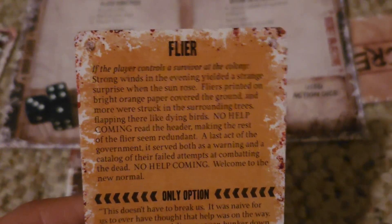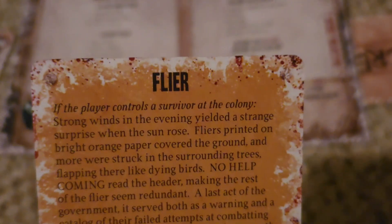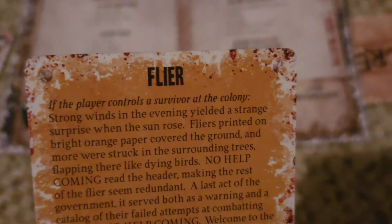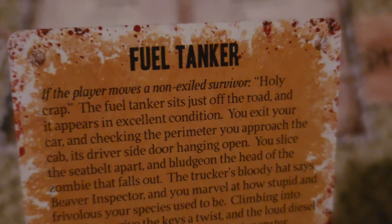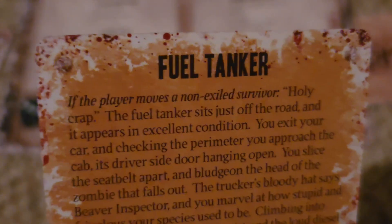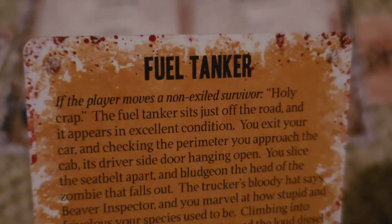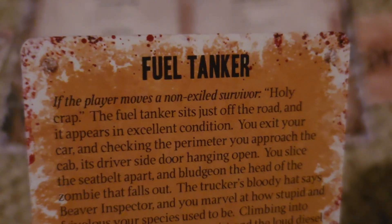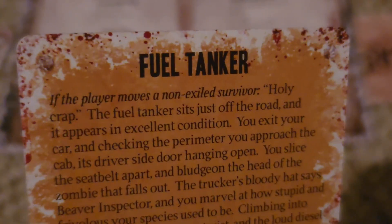When it comes to the player holding the crossroads card, they are going to be looking at the italicized sentence at the top, as it is the trigger condition needed to happen before you resolve the rest of the card. If a crossroads card's trigger mentions an action such as 'if the player moves a non-exiled survivor,' then you only trigger the crossroads card after the action takes place.